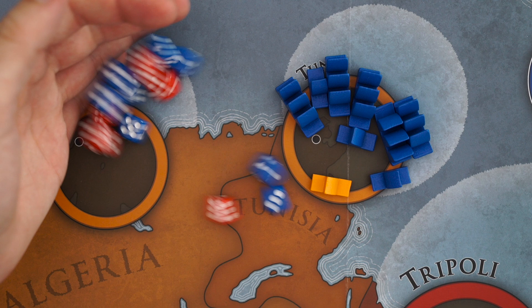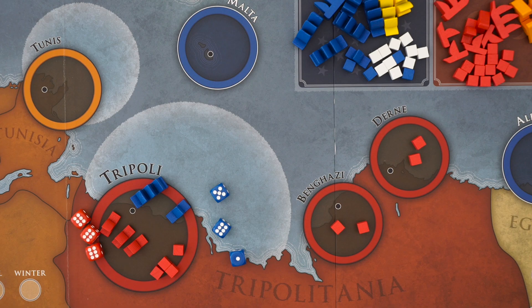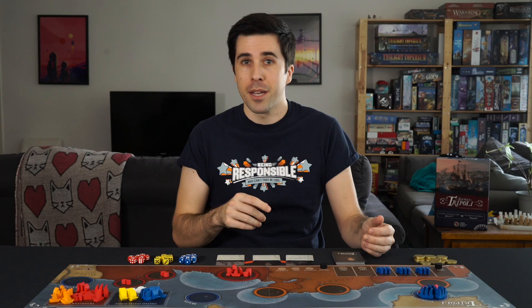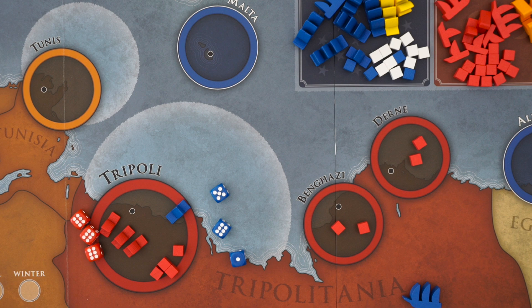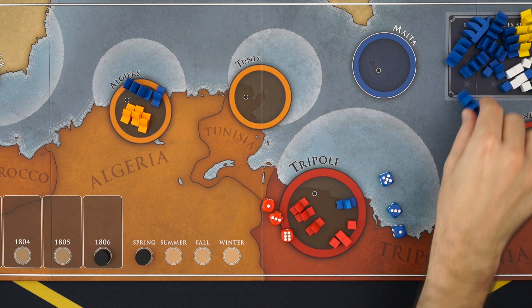After each side rolls, count up your opponent's hits and allocate them to your ships. Frigates take two hits to sink; gunboats and corsairs take one. If the Tripolitan player sinks an American frigate, keep it as a trophy, because sinking four American frigates wins you the game. All other sunk ships are returned to the supply. If you apply a single hit to a frigate, it is damaged — place it on the next year in the year track, or if it is 1806, place it back in the supply, but it's not considered sunk. Then at the end of combat, bring all remaining American ships that were involved in the fight back to Malta.